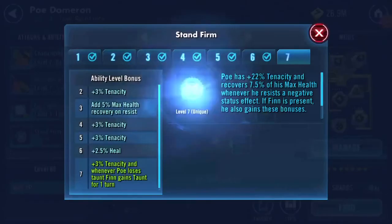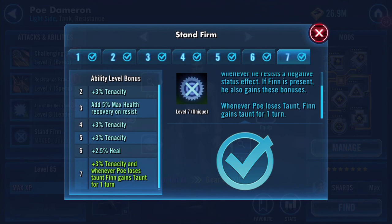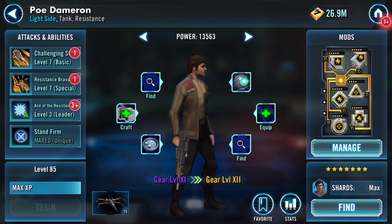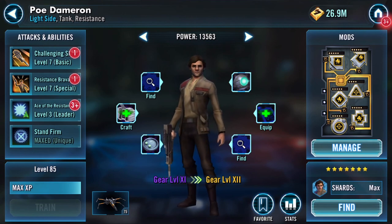The final one is Poe has 20% tenacity and recovers 7.5% of his max health whenever he resists a negative status effect. If Finn is present, he also gains these bonuses whenever Poe loses a taunt — Finn gains taunt for one turn. Cool, so that is my Poe done! Thank you for watching.